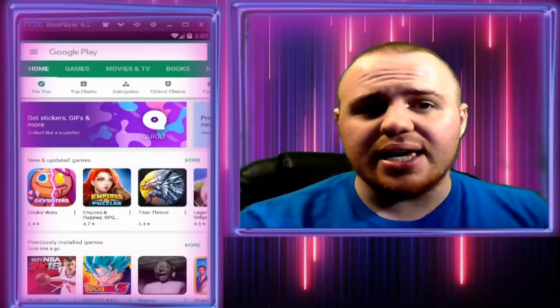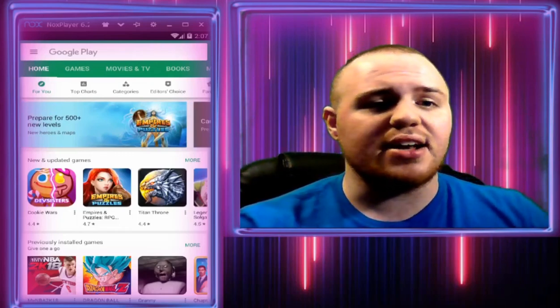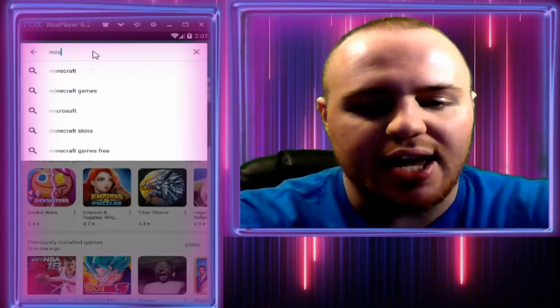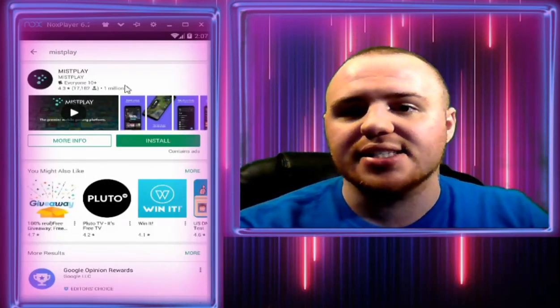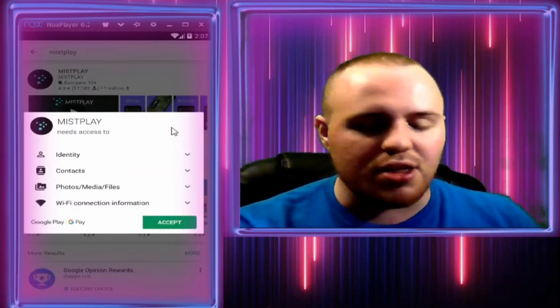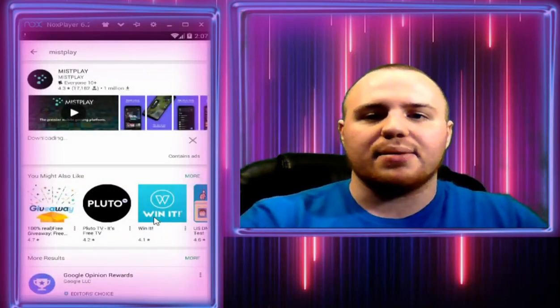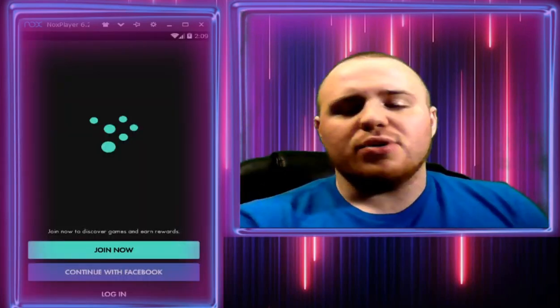Alright, so with all that said, let's get into the video. The first thing you want to do is head to the Google Play Store and once you're there, type in the app MisPlay. Just search for it — this is what it looks like. All you want to do is install it. I don't have it installed on Knox Player but I do have it on my phone, so I'm just going to install it really quick. Give it a moment, let it do its thing.